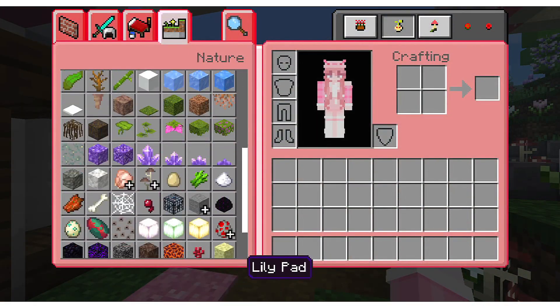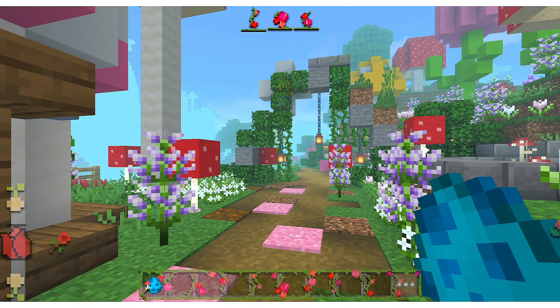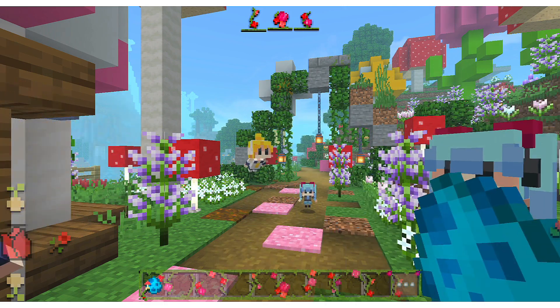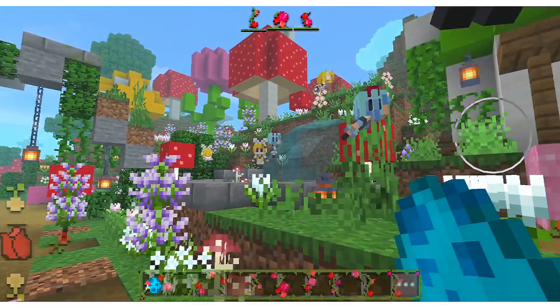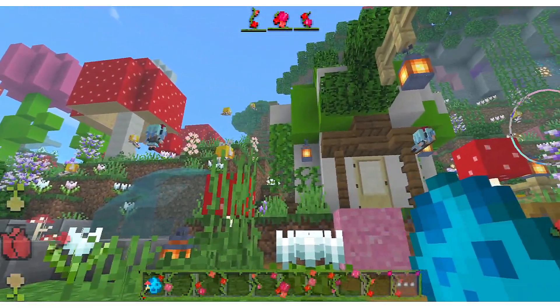This texture changes the Allay to be a bit different. The third pack is Vocaloid Allays — this texture changes your Allay for the better and cuter. If you like Vocaloid, this texture is great for you. It turns the Allay into three different characters from Vocaloid. What's your favorite Vocaloid character? Let me know in the comments below!